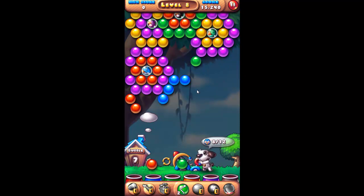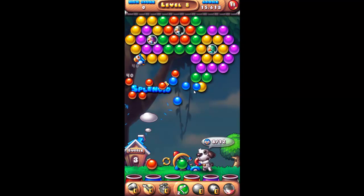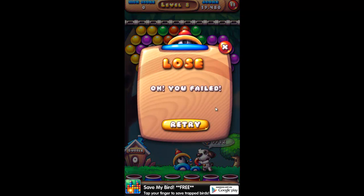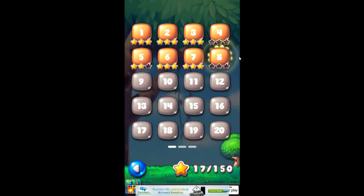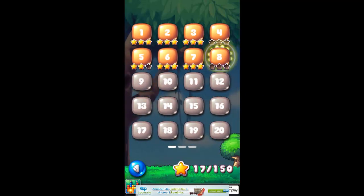As you've seen, with other levels you have different colors trapped in other colors and it makes it quite difficult. I'll show you how you can lose by finishing all your balls — I have only two left, and that's it, I lost. If you don't like the star rating you receive for a level you can replay it and increase your stars. The higher you go, the more difficult the game will be.